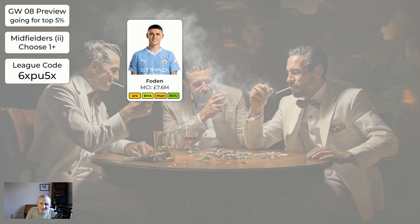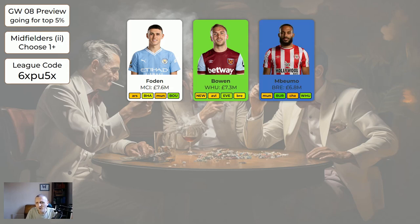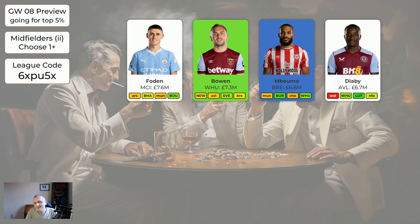Slightly cheaper midfielders: Foden - Man City have a bad run coming up. Bowen is green - next game's home to Newcastle, and Newcastle can leak goals sometimes, but it is a home game and he's been quite consistent in getting points. Mbwemo is going to be out of the system soon because Brentford have just been shocking. Diaby is marked as red because at the moment we don't know if he's going to play against Wolves. If you're bringing him in on a wildcard, make sure you've got someone on your bench that can cover if he ends up not playing.